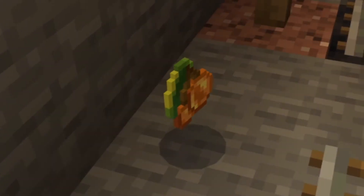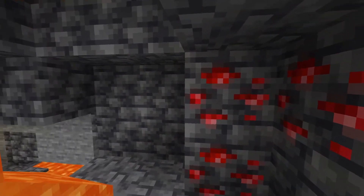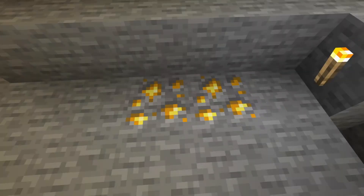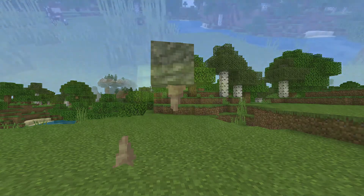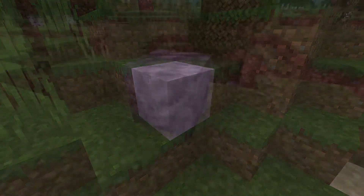There are new items such as glow berries, and new ores such as deep slate coal and deep slate redstone. The gold pattern is completely different. There are stalagmites and stalactites, big drip leaves, calcite, and tuff.